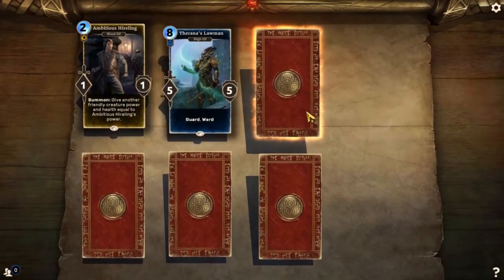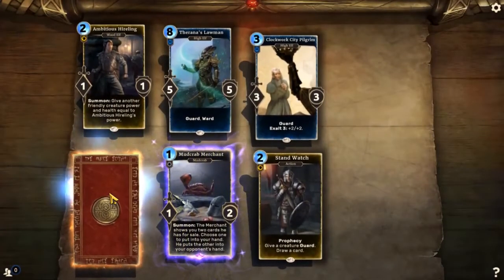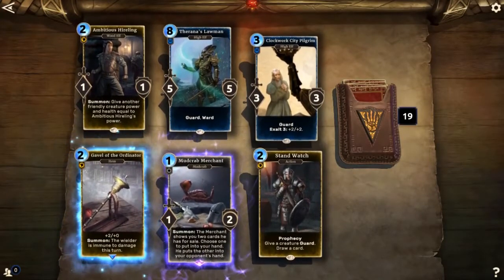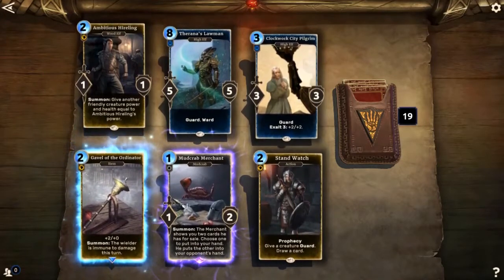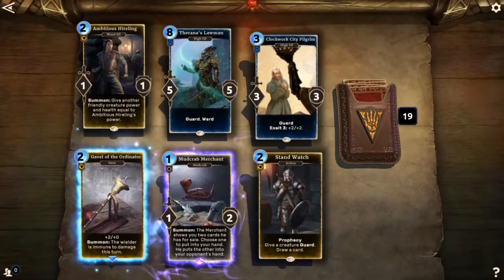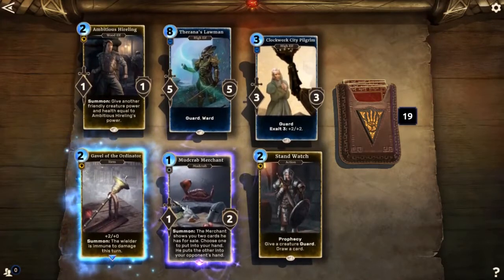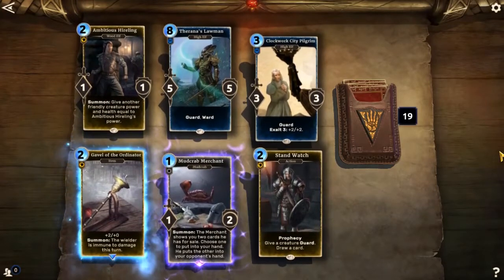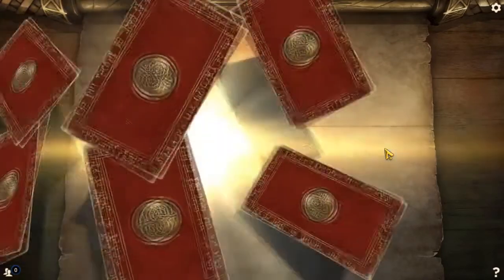Ambitious Hireling, Theranus Lawman, Clockwork City Pilgrim, Stand Watch, Mudcrab Merchant — hey! Ambitious Hireling is pretty cool if you can get a rally deck going, because he adds his health and power. You can make him into a 5/5, play him, and also basically give 5/5 to one of your creatures, which can really flip things if he gets rallied up nice. Mudcrab Merchant is our epic card, which is kind of disappointing but good for the lulz. I should make a crab deck and see how that goes — probably terribly.